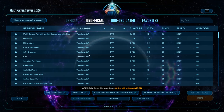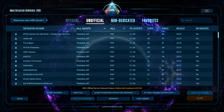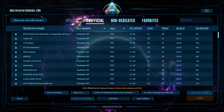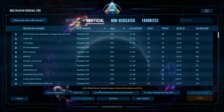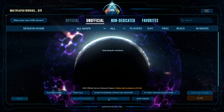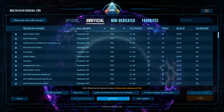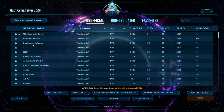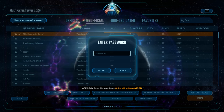Before we jump in, I'm going to cover the problems with the server browser. Basically, the multiplayer server browser can only hold 200 servers, and there are a lot more than that. When you're looking for the server, you're going to have to jam refresh a lot of times until your server comes up. Don't worry, it's probably there - it's just going to take a while to show up. If you want the password, that is on the Discord.